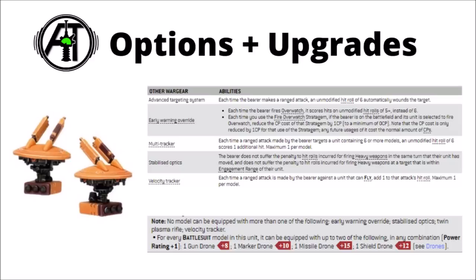Speaking of support systems, we have 5. The velocity tracker for plus 1 to hit against fly, multi-trackers for exploding 6s against hordes, and early warning override for overwatch on 5+, and overwatch for free — all of those work basically the same as they do on crisis suits. The broadsides do get two fun and very powerful ones though. First up, the advanced targeting system, which I think is my favourite: each time the bearer makes a ranged attack, an unmodified hit roll of 6 automatically wounds the target. A small but meaningful buff with the rail rifles, but this really helps out the smart missile systems against just about any targets, and means they punch up better against high toughness things.